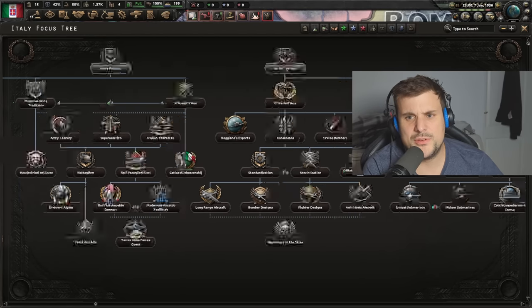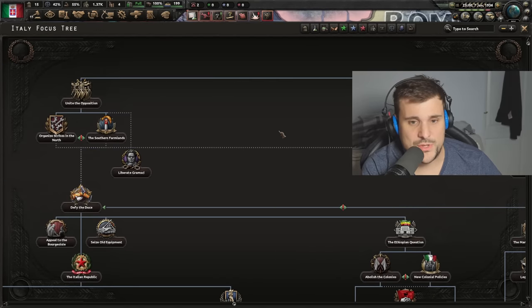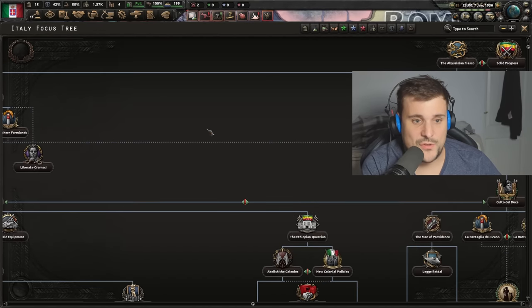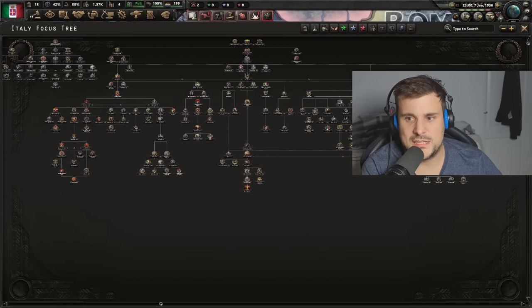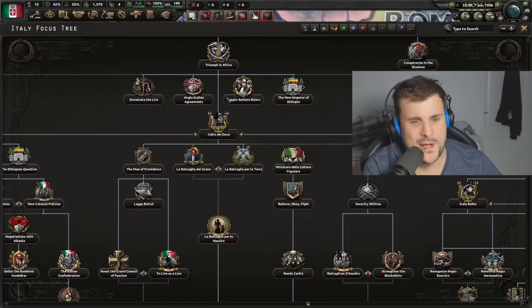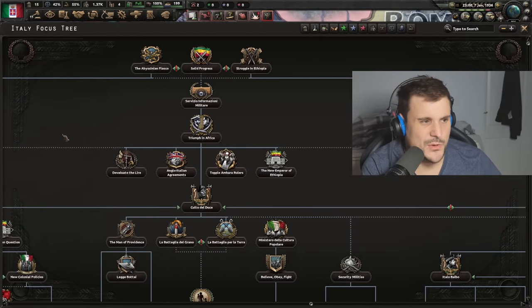I haven't played too much with the military branch, air force branch, or naval branch to be honest, but remember the navy and air force has been reworked as well. This is the main political path here - this whole bit is the main politics part.